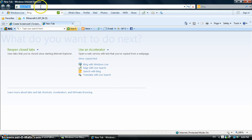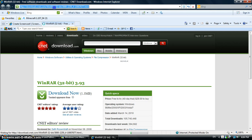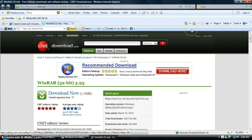Hi guys, today I'm going to show you how to download Minecraft Alpha for free. First, if you don't have WinRAR, you go to this website. Download now — it's tested spyware free, that means it doesn't have any viruses or anything.